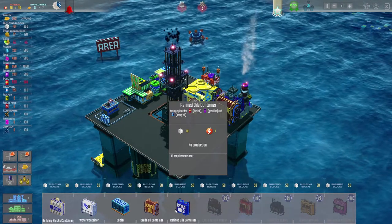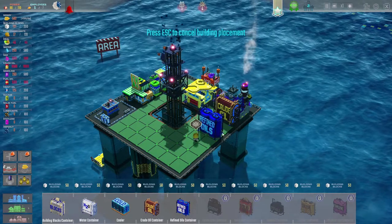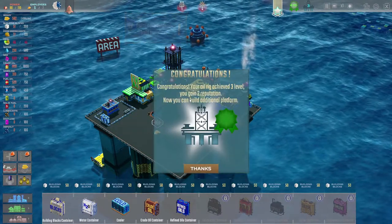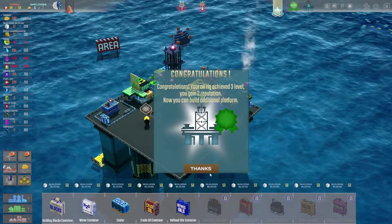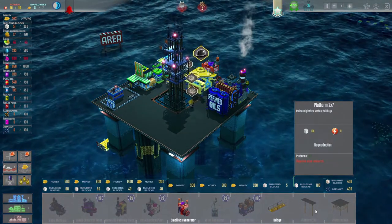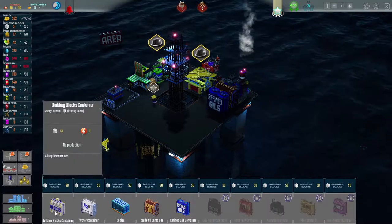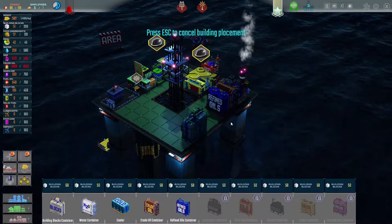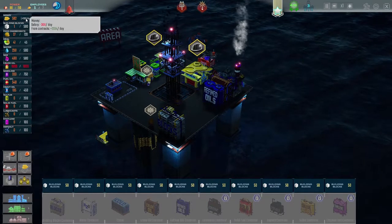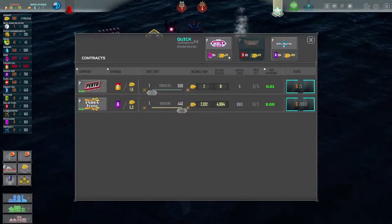Back to contracts — let's max out and make a deal. We probably need a gasoline storage container for fuel oil, gasoline, and heavy oil. I'll place that next to the crude oil storage. Congratulations, level 3 achieved — two more reputation! Now we can build additional platforms. A 2x7 platform costs 100 building blocks, so we need a building blocks container. I'll place it in this little corner. We're making 2300 a day — that's really high!